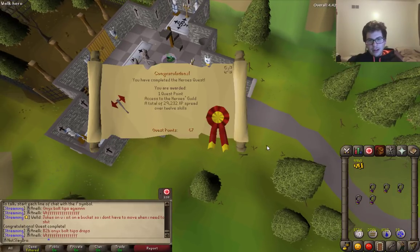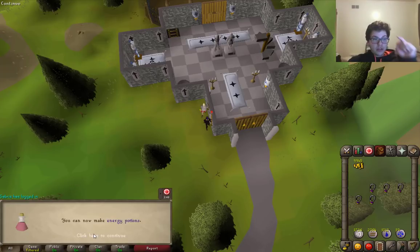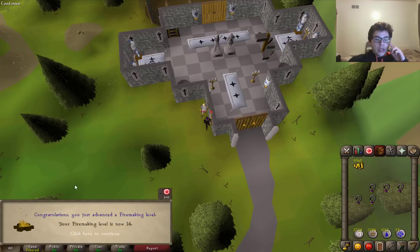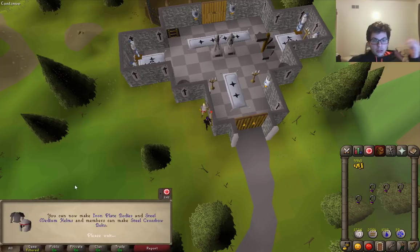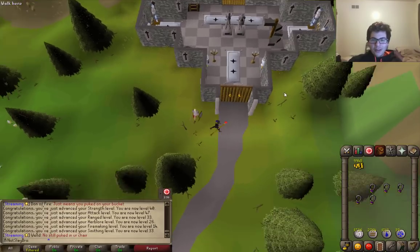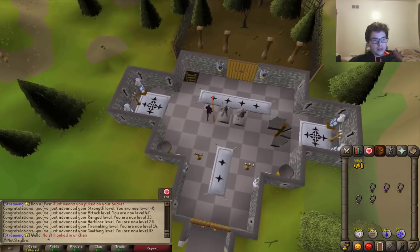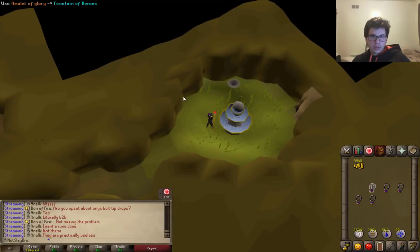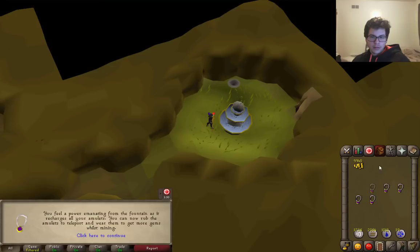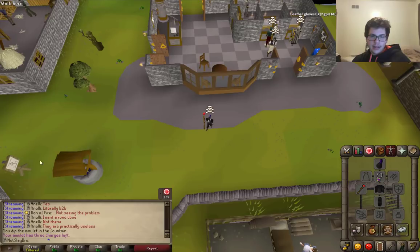Got it all done. Let's see how many levels we got: 40 Strength, 47 Attack, 33 Range, 26 Herblore — which is great, because now I can make Energy Potions, that's going to be the most helpful thing in the world. 14 Firemaking, 33 Smithing. That is a nice haul right there. But most of all, the goal of all of this is that I can now charge my Glories. Let's go do that. Slam dunk — that's better.